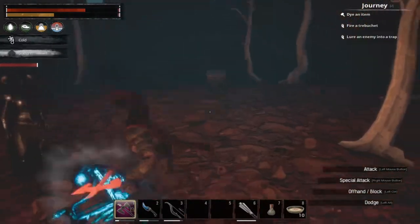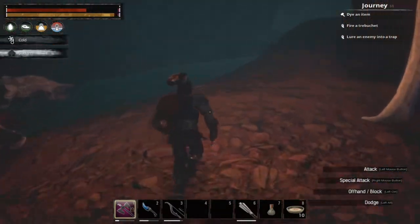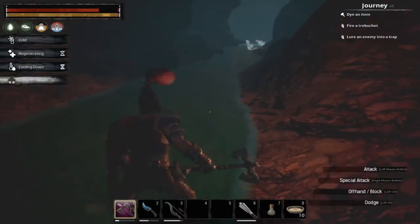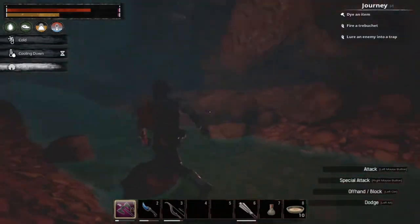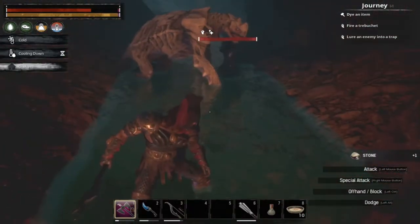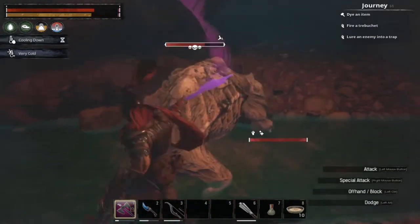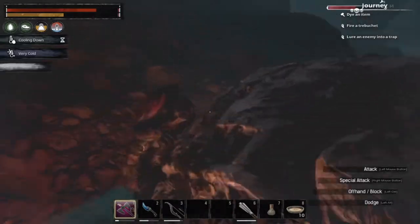This is also where the undead Kappa boss resides in his cave. I try to take care of all the other Kappas and wights before I fight the boss. He's got a little punch power to him. The good thing about fighting this boss is he will often drop the Kari water skin, a new item added with this dungeon. I'll pull him out of his cage and get my thrall to beat him up.